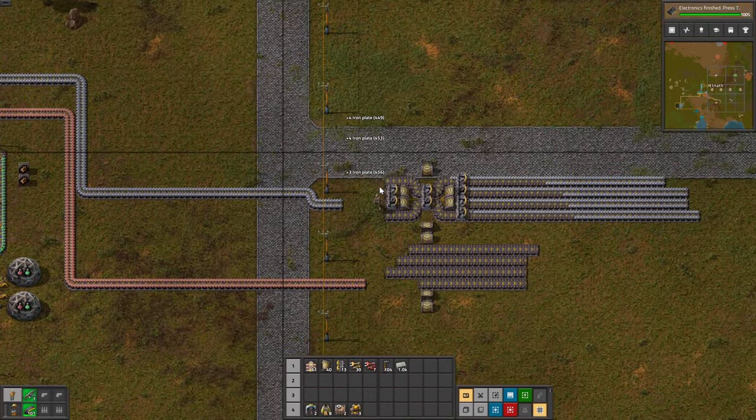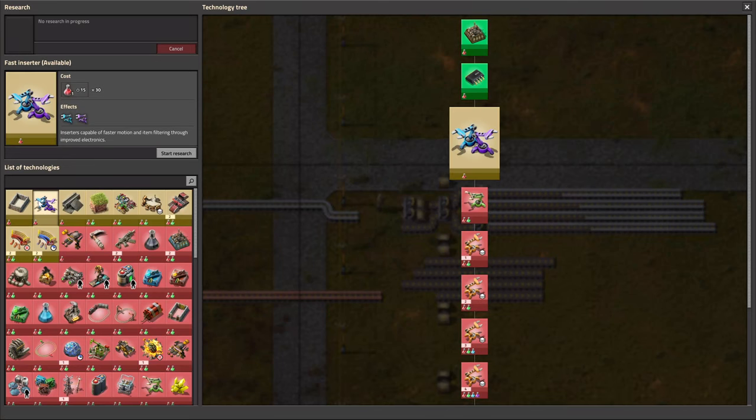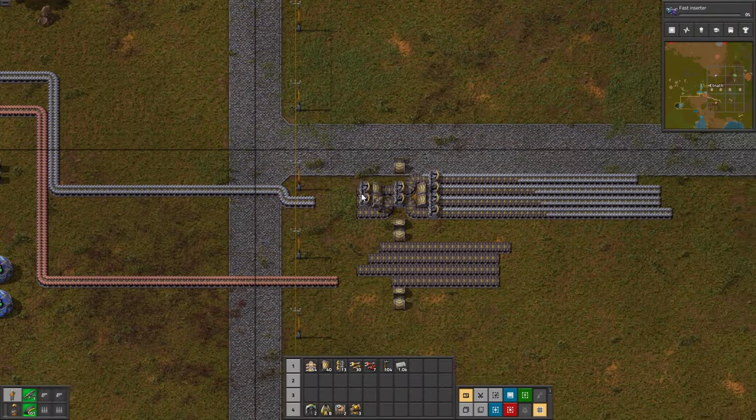At the same time, let's select the next research. I want fast inserters. The inserters we have right now — the yellow ones — are quickly going to become a liability. They are too slow.